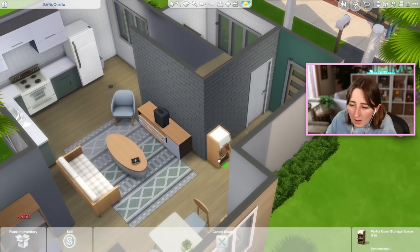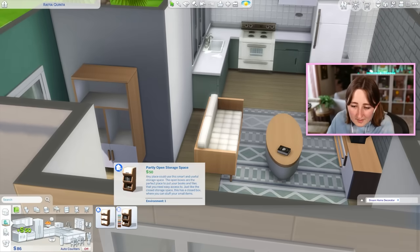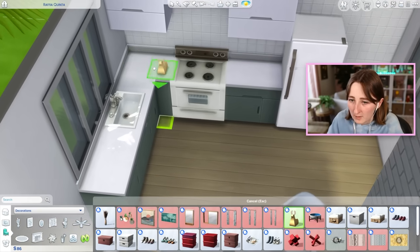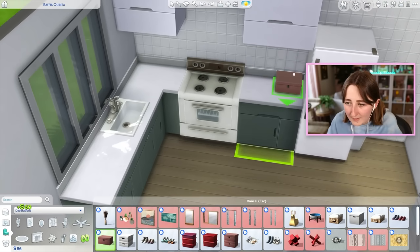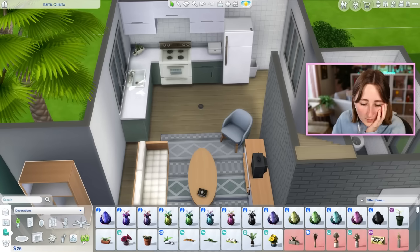Look at these — this is like shoe storage, or shoe and book storage, I guess that's a better way of putting it. I never use those either. I came here because I was trying to think about clutter that we could use from Dream Home Decorator, and instead I'm sitting here trying to put all this expensive stuff. We do have little boxes — I guess a little box could be good. Maybe a box and then a plant in the corner. I'm left with 26 simoleons.